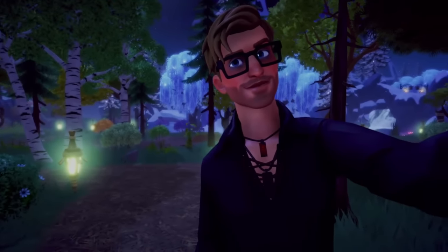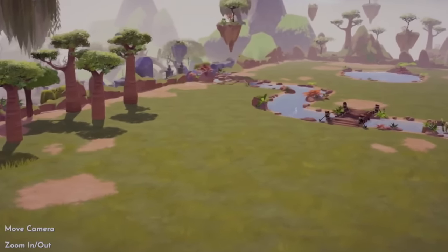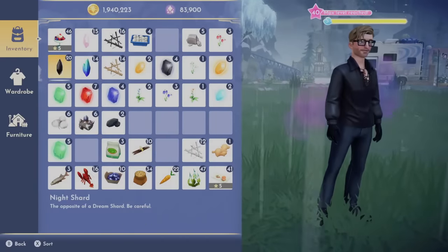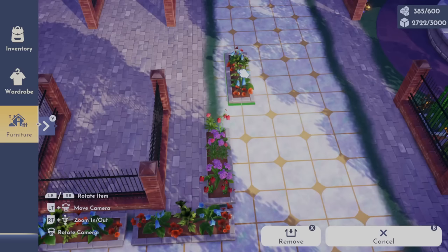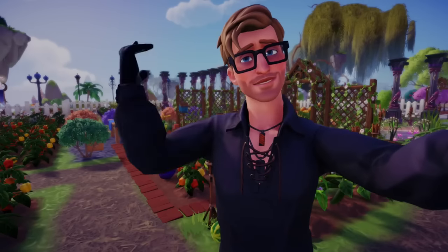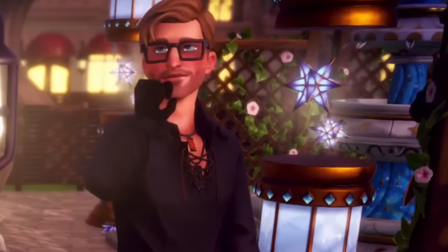Tip one: start from scratch when you can. This sounds simple, but decorating biomes can be incredibly complicated. The starting process can be even more overwhelming if there are pre-existing structures and environments. Rather than struggling to work around certain homes, trees, rocks, or furniture, allow yourself full freedom of expression by letting go of pre-established decor. Doing so can grant a level of freedom and relief that allows the decorating process to feel far more natural and far less forced. This may not be possible in all circumstances — some homes can't be moved, and maybe you're happy with how certain things are. That's okay. The first tip just happens to set the stage for those that follow.